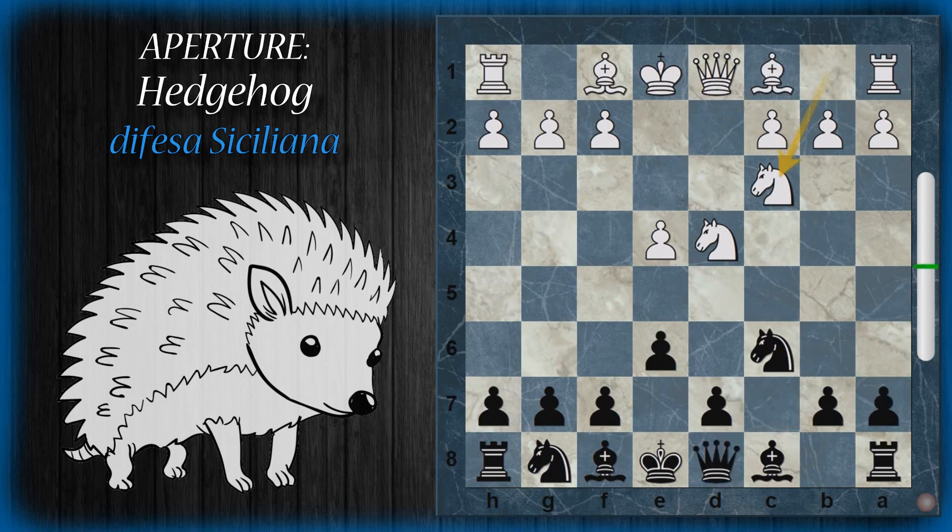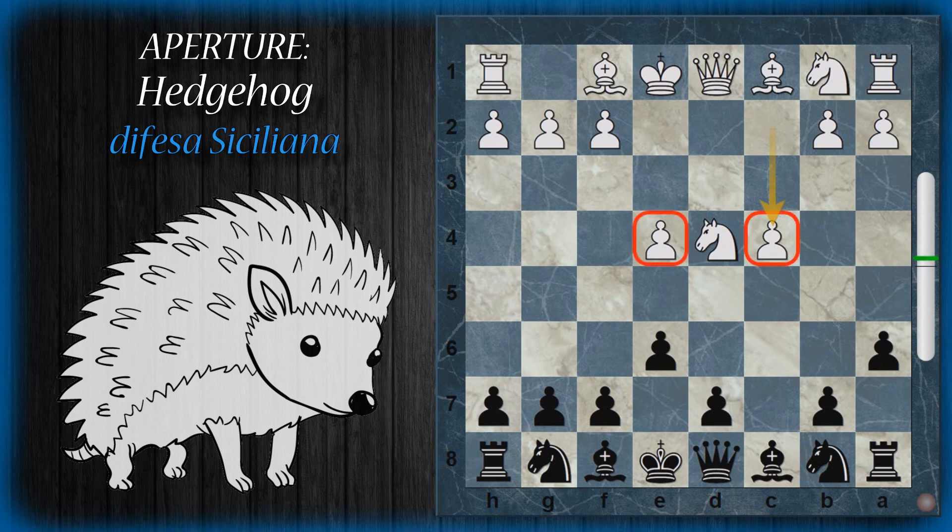Nella variante principale della Kann, dopo A6 — mossa che previene l'utilizzo della casa B5 da parte del bianco e permette donna C7 — si prosegue con la spinta C4. Questa è caratteristica di molti siciliani in cui il bianco voglia strategicamente ottenere un grande margine di spazio. Questa struttura si chiama Maróczy Bind e prevede i pedoni in E4 e C4 per impedire la spinta D5. Di fatto però il nero non ha necessità di spingere in D5.